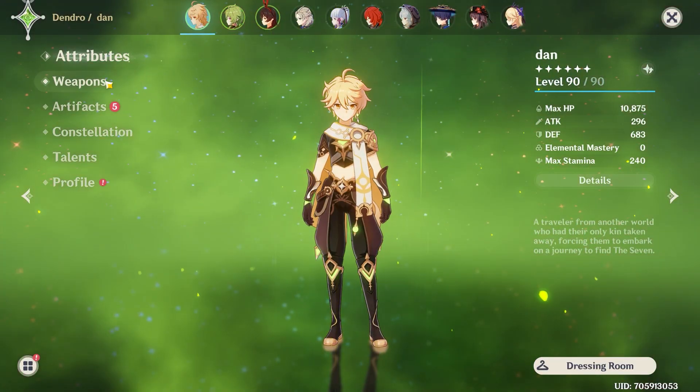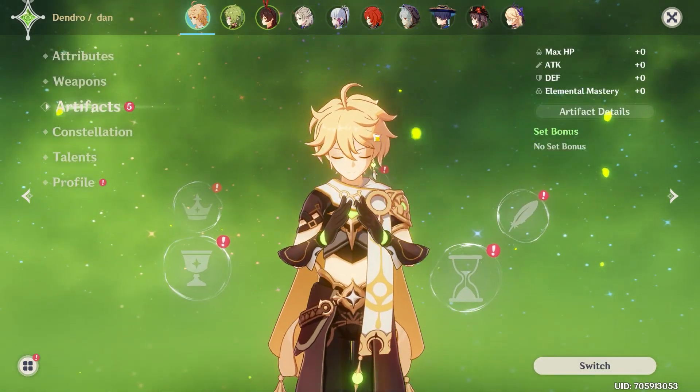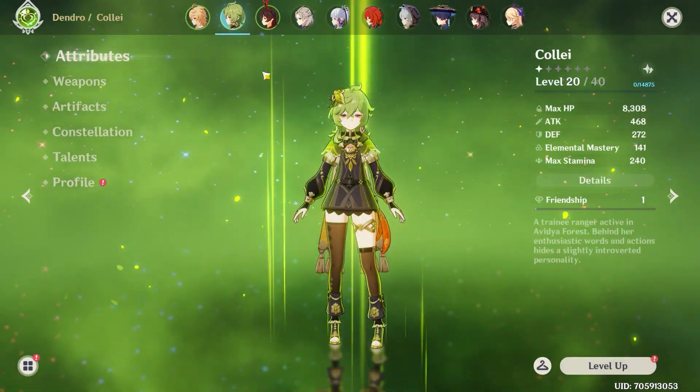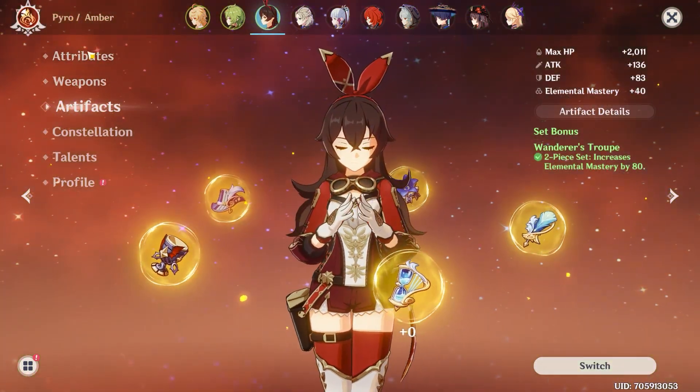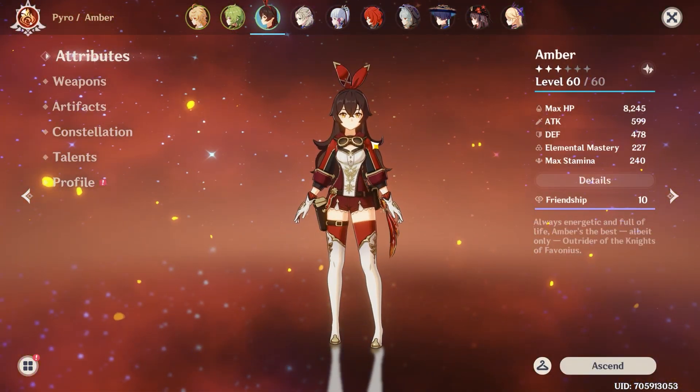For my Traveler, I made sure he's using a dull blade and has no artifacts so he doesn't kill the slimes instantly. Kole is weak anyway. And Amber, I made sure she has Elemental Mastery.